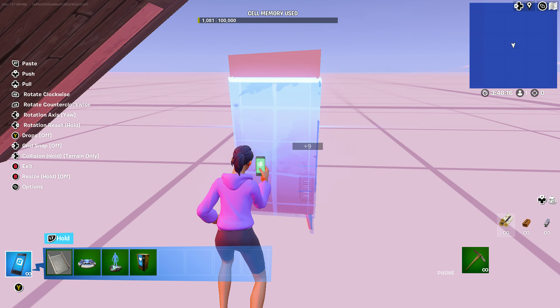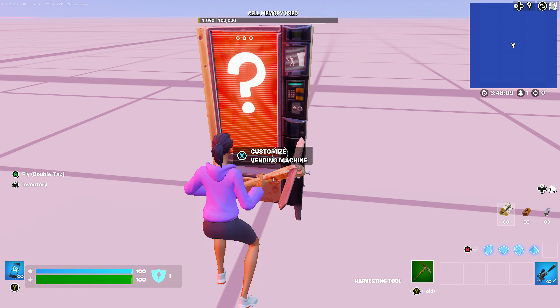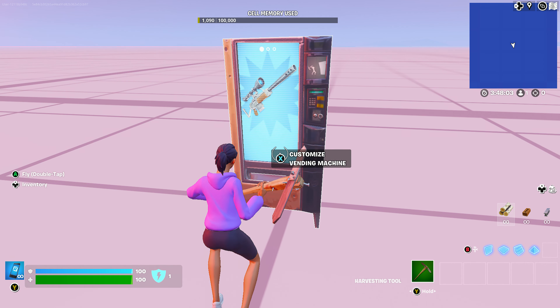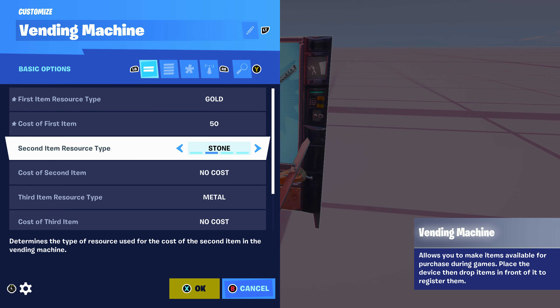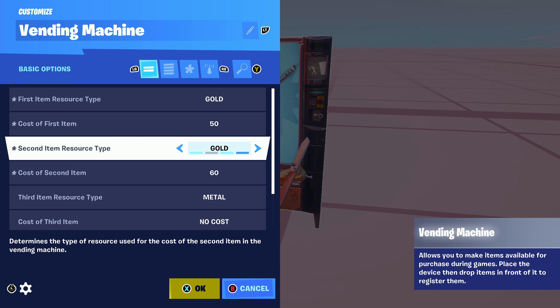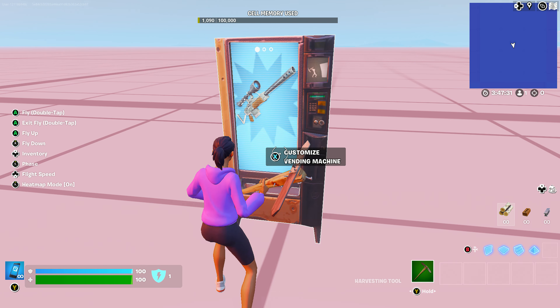That's perfectly what I was looking for. I'm gonna make it so — I'm gonna do gold. Cost the first item, I'm gonna make this 50 gold. Second item — oh wait, those are the other items. So there's only one item. Okay.